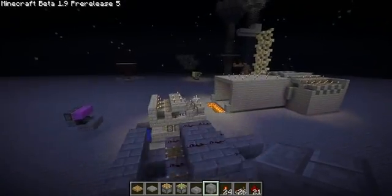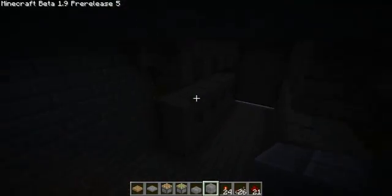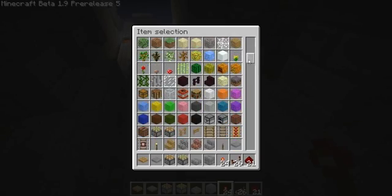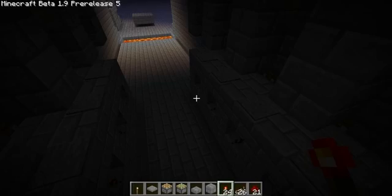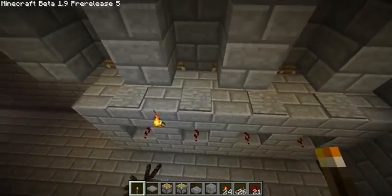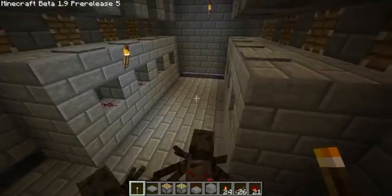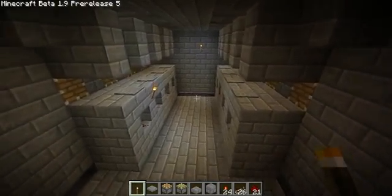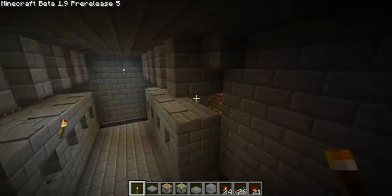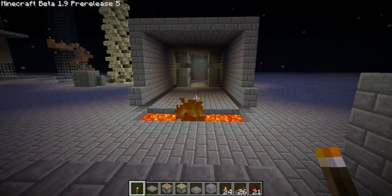Now I'll show you that this thing actually does indeed spawn Endermen and spiders. These pressure plates are the only places that mobs can spawn in here, because everything else is half slab. Since there are spiders in here you can actually see that they spawned, and I'll edit in some footage of the spiders spawning. There were Endermen in here earlier — I just didn't happen to capture footage of them spawning. I hope you enjoyed this video and I hope this is useful to you. Thanks for watching!